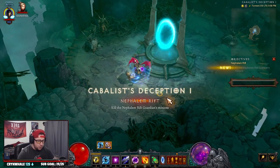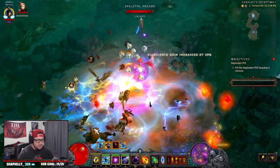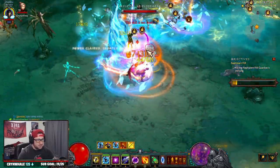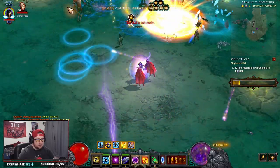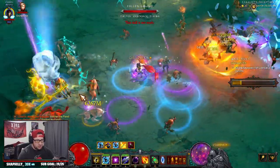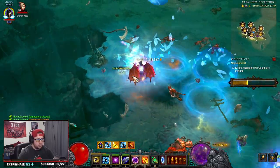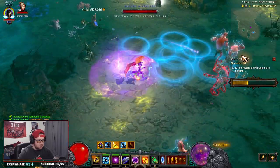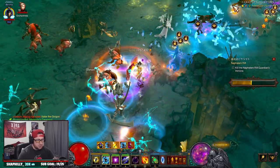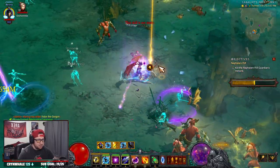It should go pretty quick — the build's pretty insane. The way it plays is going to be pretty similar to the meteor push build, not too different. The only difference is we have a lot more mobility because of Aether Walker, so we're able to just move across the map no problem. The only thing that slows you down is if you want to pick up items. I'm doing that because I need crafting resources.